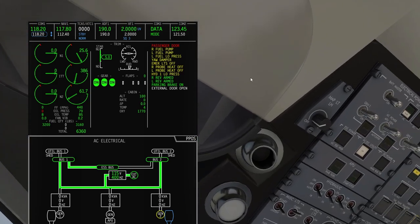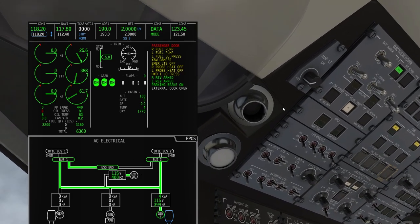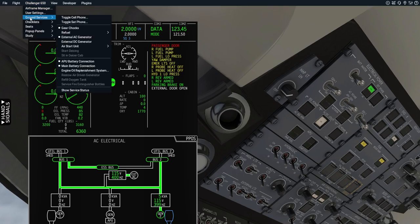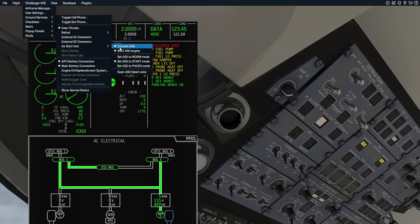Now we want to get generator number two online — there we go, number two is coming on. That looks really good. Now we're going to give the signal to remove the air start cart and the external AC cart. First, making sure we've got power generators connected, then remove the external power source — that has been disconnected. Now I'll go up to our menus and remove the external AC generator and also remove the air start unit.